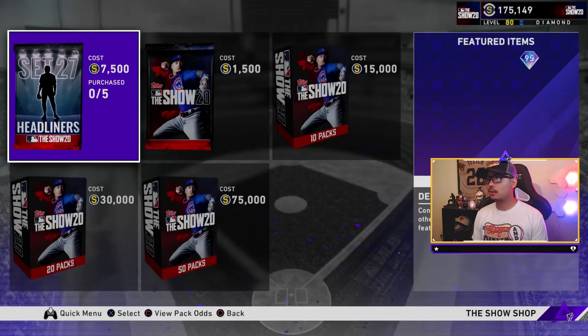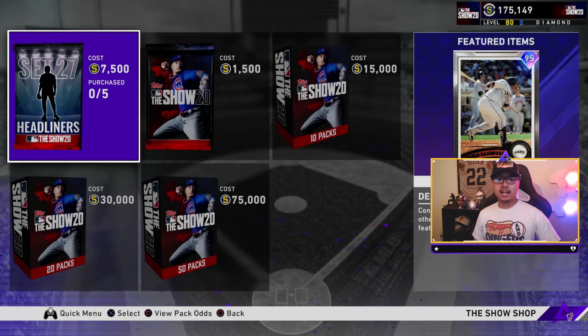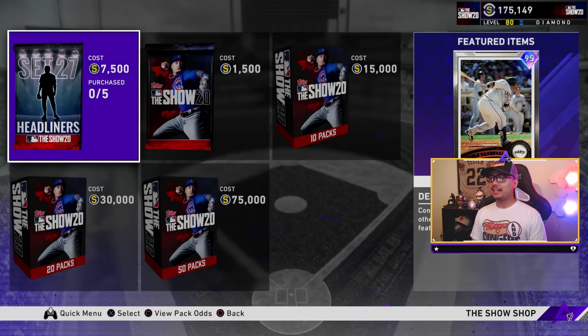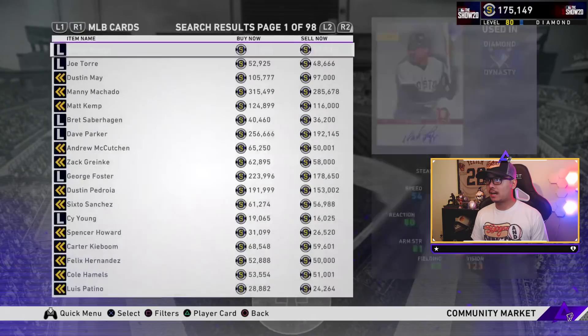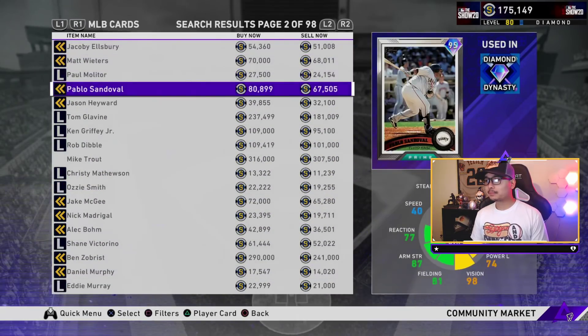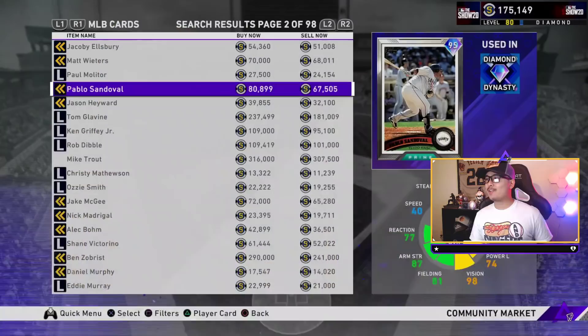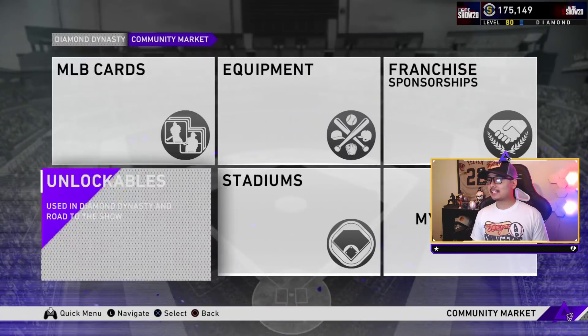Oh, Set 27 just dropped - I didn't think this was gonna drop today! Set 27 is a 95 overall Pablo Sandoval, switch hitter, third base, catcher, and first base. 109 and 114 contact, 89 and 74 power with 98 vision. We will be opening these very soon! He's going for 80,000 stubs right now, so if you pull him that's definitely worth it.